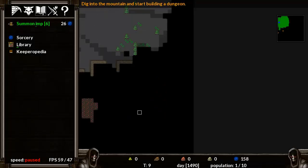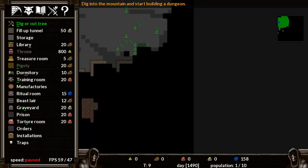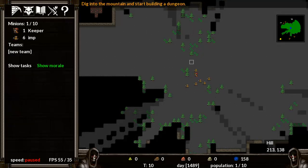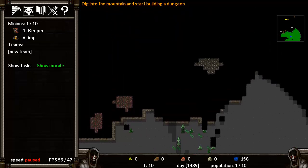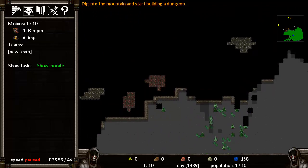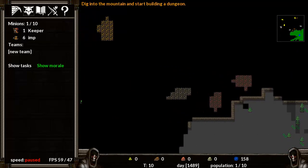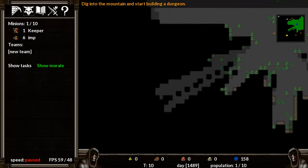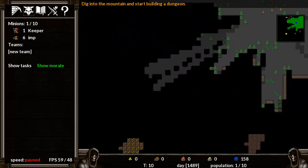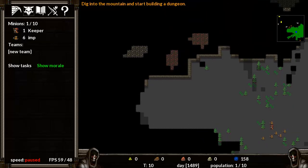These question marks are special areas that either have something awesome or something terrible. I've lost my view, so I'll go into keeper, go to control — there we go, that's centered on him. Let's zoom out to see the map a bit. We're going to start building our dungeon. There's some gold up there, that's exciting, and a question mark really close to us too. We've got more gold around here that we can dig into.